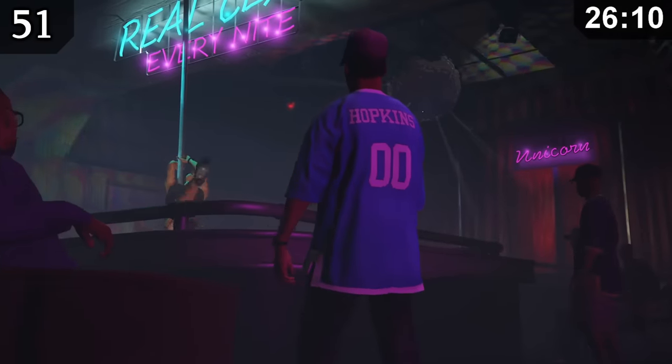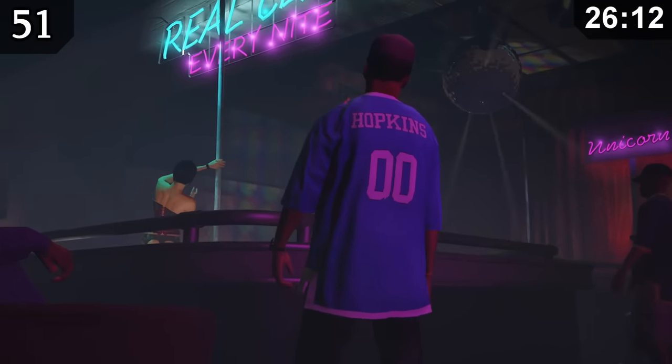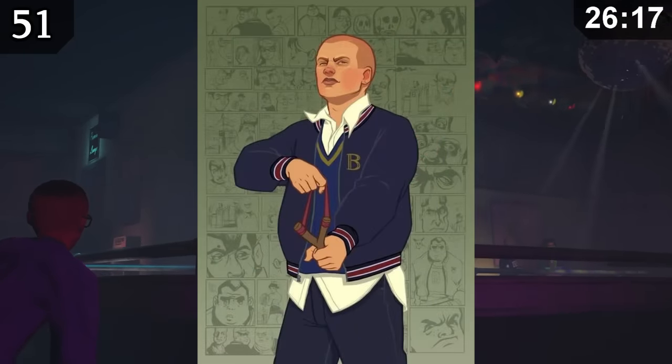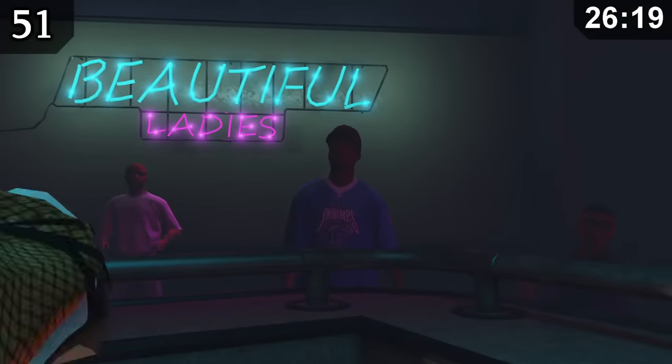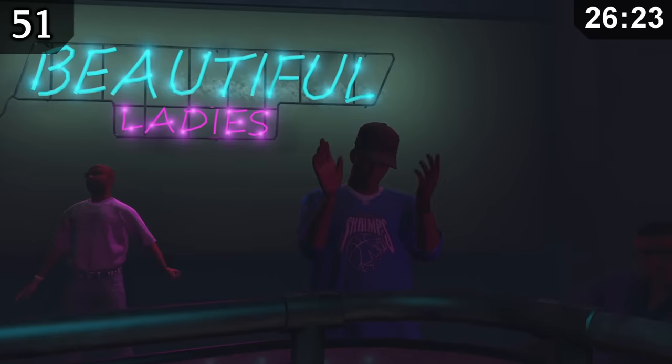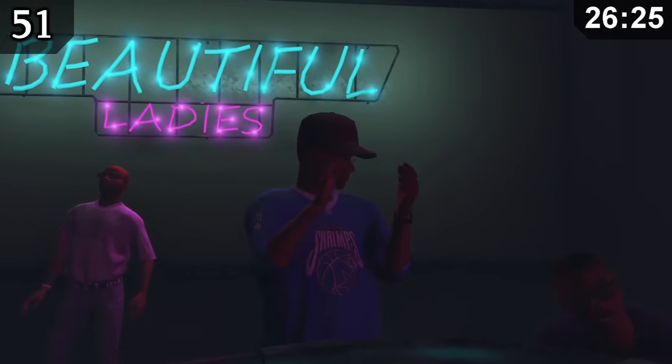In this strip club, you can sometimes find an NPC wearing a jersey with the name Hopkins on the back. This seems to be a reference to the main character in the game Bully, Jimmy Hopkins. Some people believe this NPC is actually Jimmy himself, though based on his skin tone and overall facial features, that seems highly unlikely.